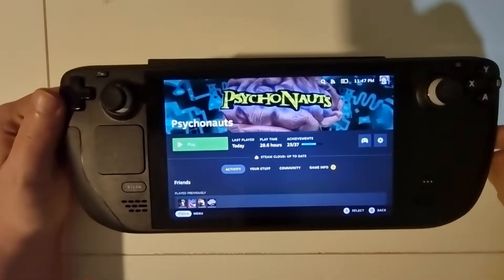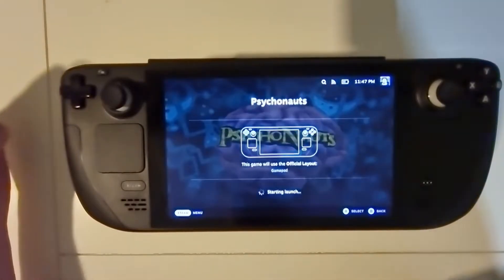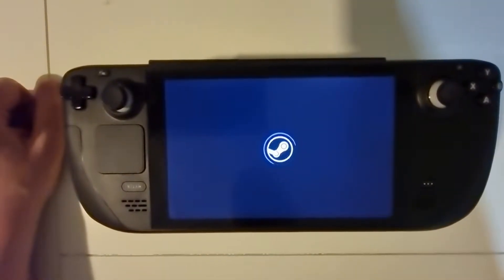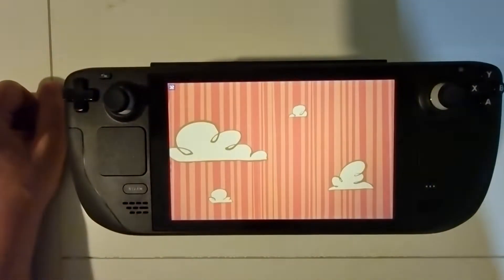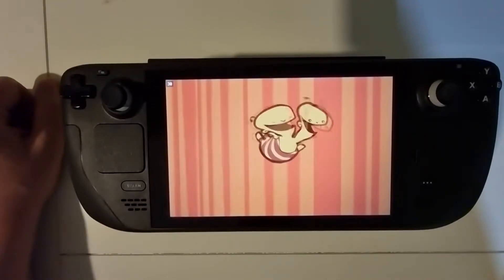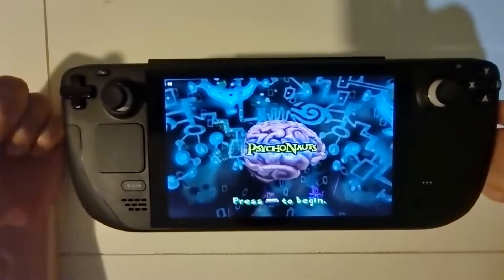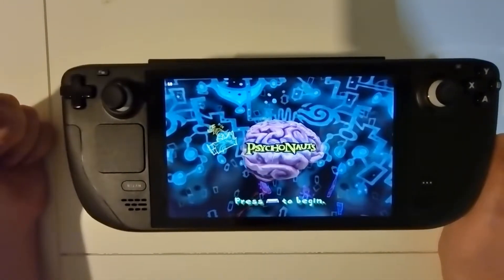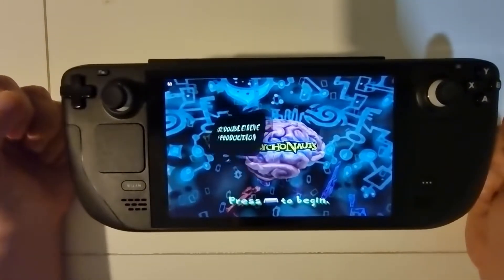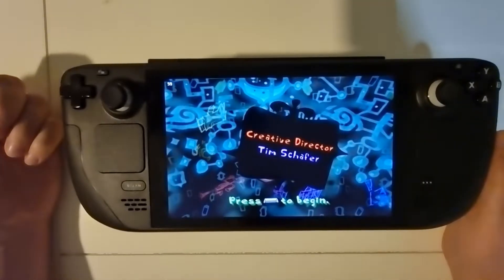It doesn't matter if you play the Linux native version or through Proton — both seem to have the same issue where it doesn't properly register the Xbox controller that the Steam Deck should be emulating. You can see here straight away from the main menu, even though I have GamePad selected, that it's asking me to press the spacebar.